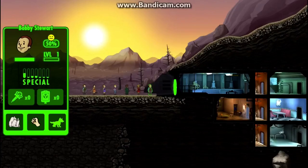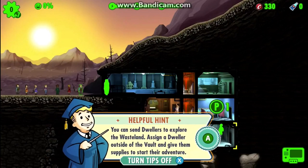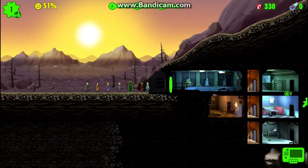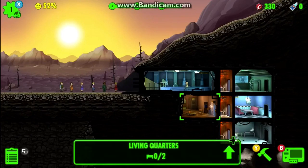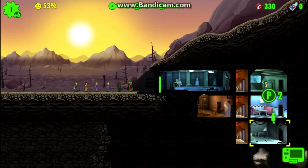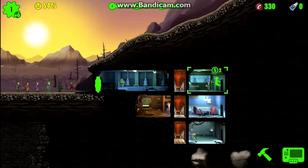You get these survivors — like this one named Bobby Stewart. They have a specialty in one of the stats. He has a five in S so we're gonna put him there. I'll continue assigning everyone to a decent spot. I'm not gonna assign that guy yet because he has a two in most stats — I want to get people with something special placed first.